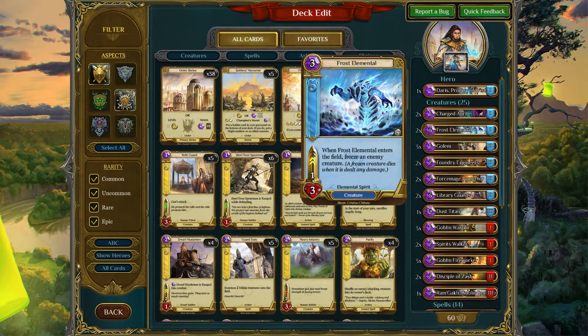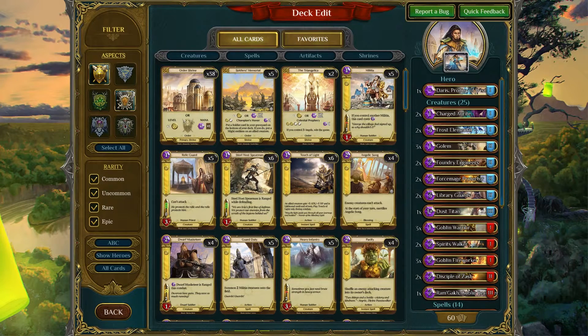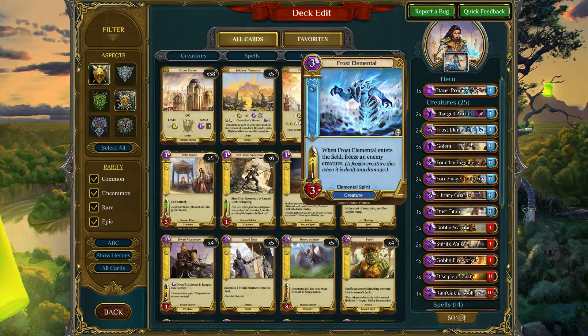Two Frost Elementals — this is a very valuable card. It might not seem like it at first because it's a 1-3, 2-speed, costs 3. However, the Frost Elemental's ability to freeze an enemy creature is key, because a frozen creature dies when damage is dealt to it. So there are scenarios where you drop a Frost Elemental, freeze a very large creature such as a Dreadknight, Antreel, or a Karthus, and that creature is frozen — and that freeze is permanent. What you do next is use something like a Disciple of Zash. It might not seem like it's doing much at one damage, however when you combo that one damage with the Frost Elemental's ability, you're essentially removing big creatures for very cheap.